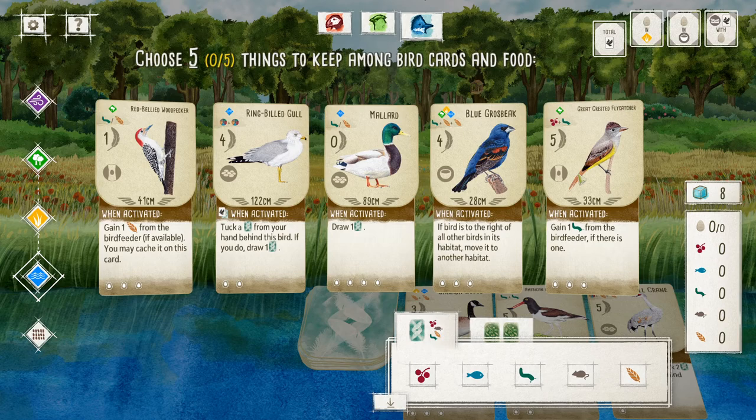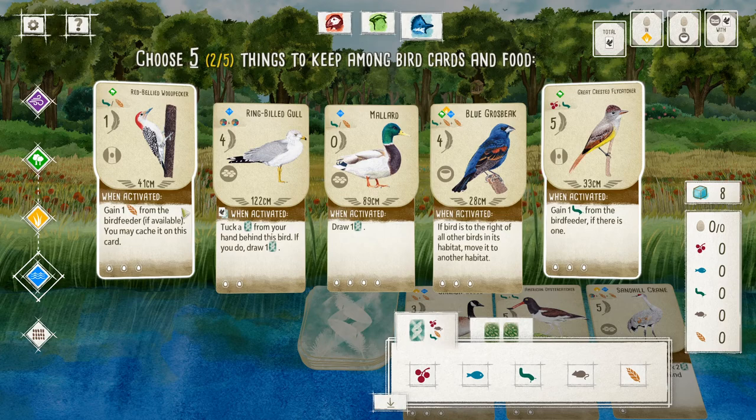I actually like both of those two cards, I think I'm going to keep both of those. This guy is going to take a grub or a seed, this one is going to be a grub and a berry. So let's keep: definitely a grub, definitely a berry, definitely a seed. And that's a total of five things.